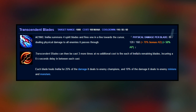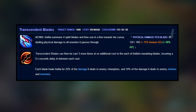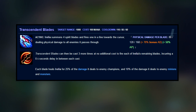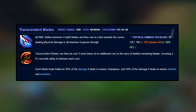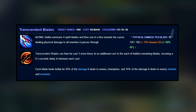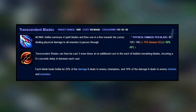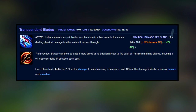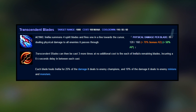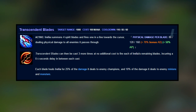Irelia's ultimate is called Transcendent Blades. Irelia summons four spirit blades and fires one in a line towards the cursor, dealing physical damage to all enemies it passes through. Transcendent Blades can then be cast three more times at no additional cost, firing each remaining blade with a 0.5-second delay between each cast. Each blade heals Irelia for 25% of the damage it deals to enemy champions, and 10% of damage dealt to enemy minions and monsters.